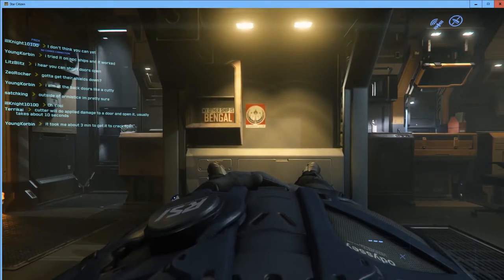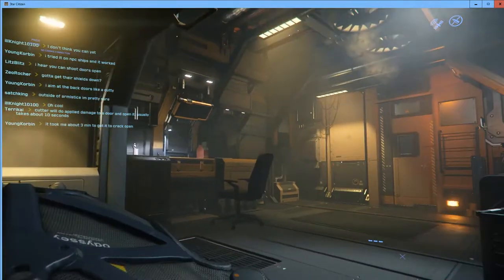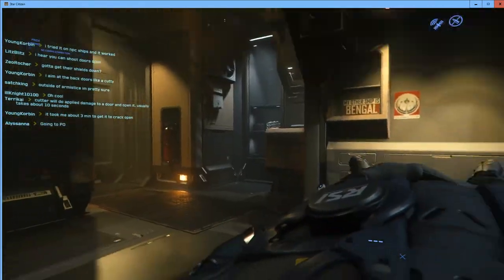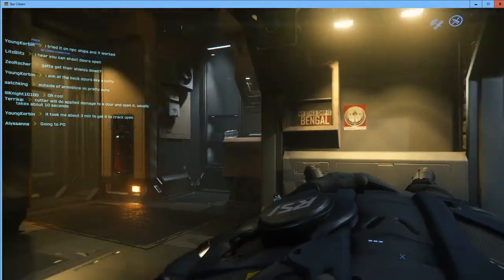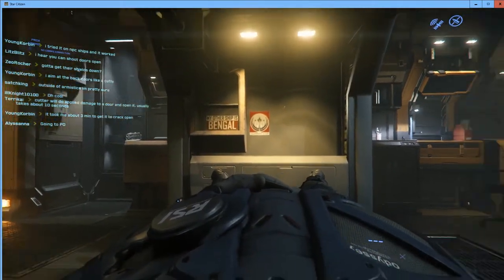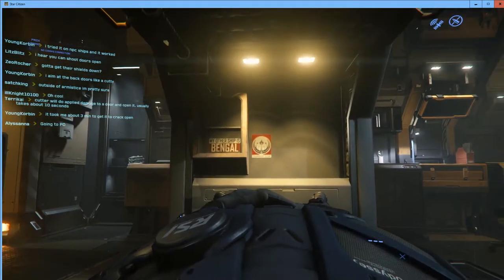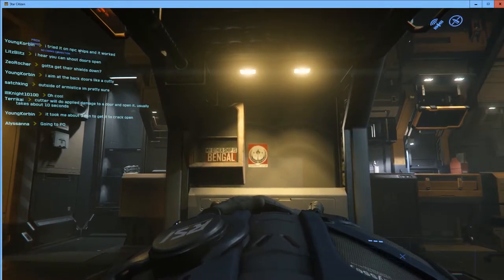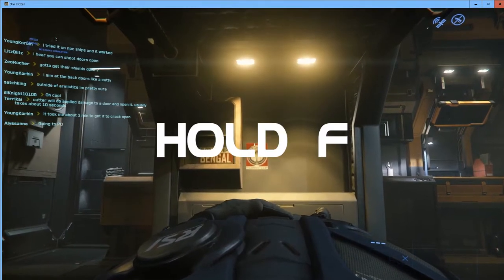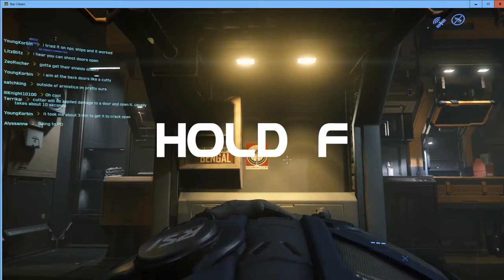First things first: moving the mouse left and right lets us look left and right, and mouse up and down lets us look up and down — that's the basic way we look around using the mouse. Holding down the F key will bring up some crosshairs, as you can see right there, by holding down F on the keyboard.